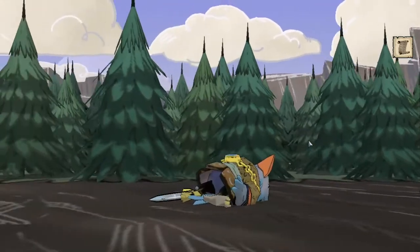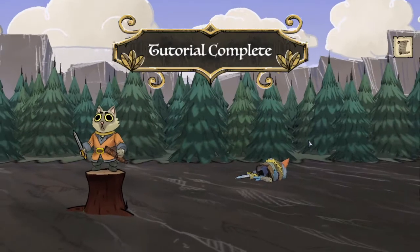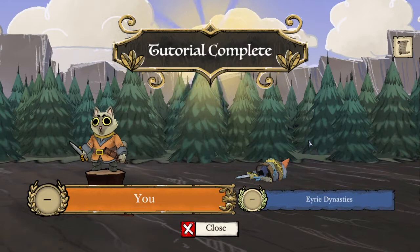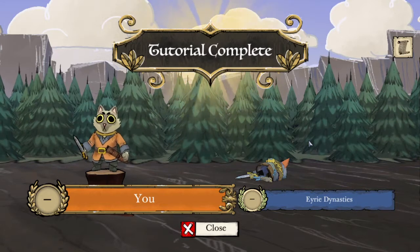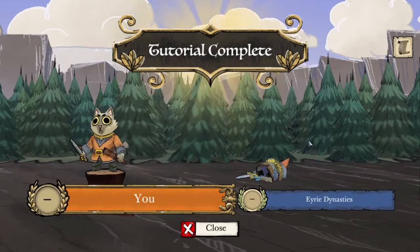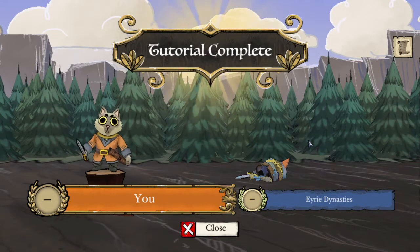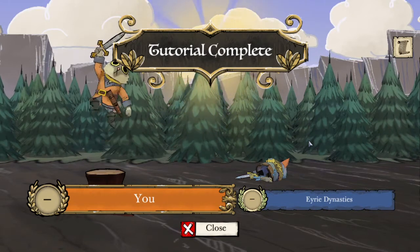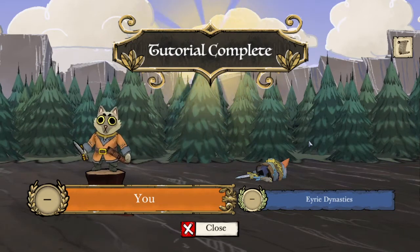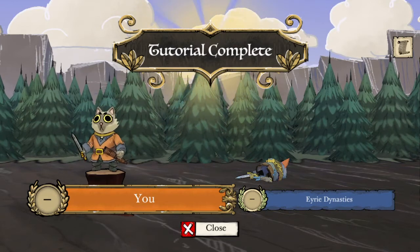That puts us past the 12-point threshold, which concludes the Marquise de Cat tutorial. This was just an overview of the general faction turn structure and what they do each turn — it wasn't necessarily a full strategy guide on openings and strategies to succeed as the Marquise in Root. If you want to see that, please let me know in the comments. I'll see you in the next video where we'll be talking about the Eyrie Dynasties.